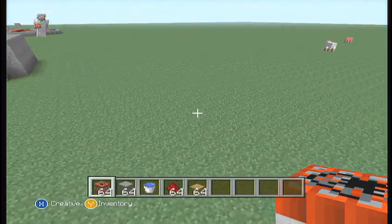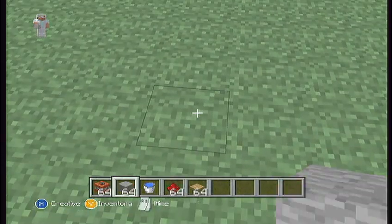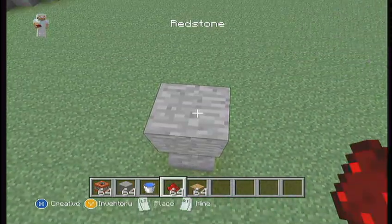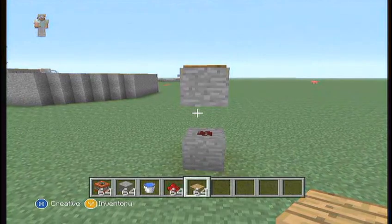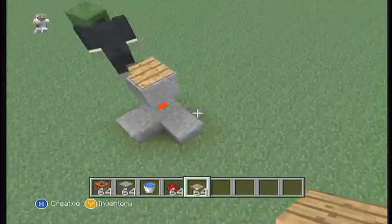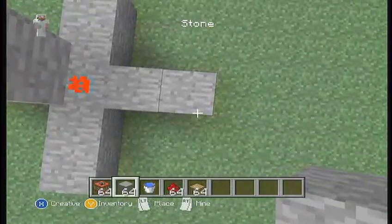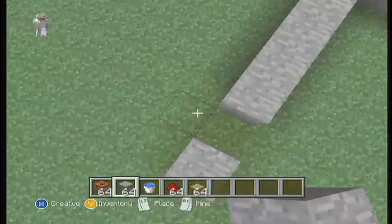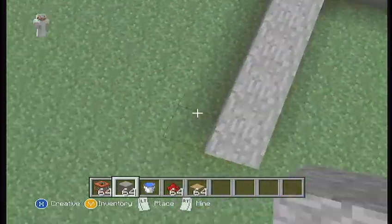To build the base model, here's what you need to do: put one block down, redstone on top of it, a stone on top of that redstone, and a pressure plate over that. When you step on it — Billy, step on that please — the block below will be activated, and that is what activates all the TNT. After that, you're going to want to build six out from here: one, two, three, four, five, six.